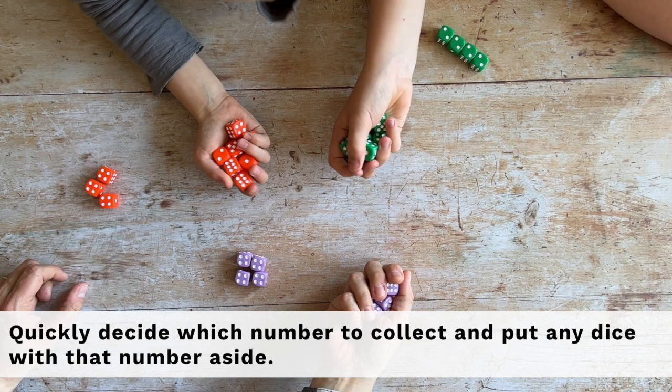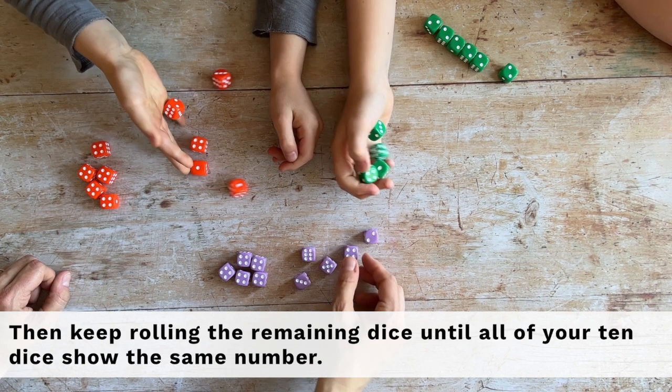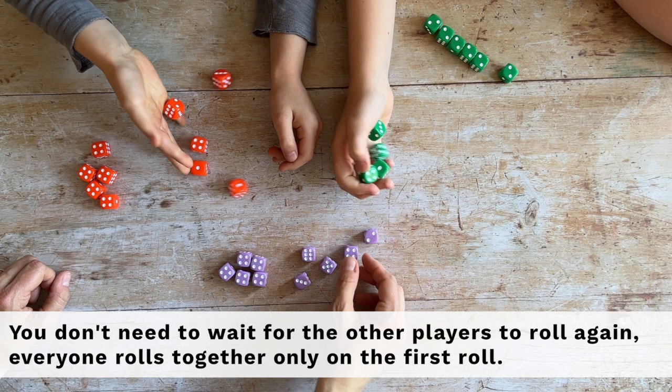Quickly decide which number to collect and put any dice with that number aside. Then keep rolling the remaining dice until all of your 10 dice show the same number. You don't need to wait for the other players to roll again — everyone rolls together only on the first roll.